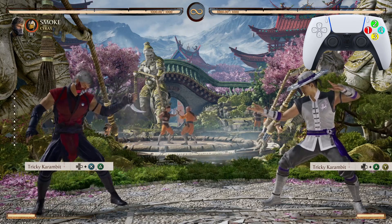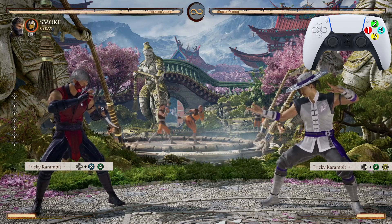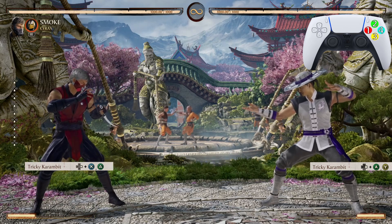Ladies and gentlemen, boys and girls, cats, dogs and frogs — my name is Darius P and welcome back to another Mortal Kombat 1 combo tutorial. We're rocking with Smoke and a Cyrax cameo on this one. Let's get to it.